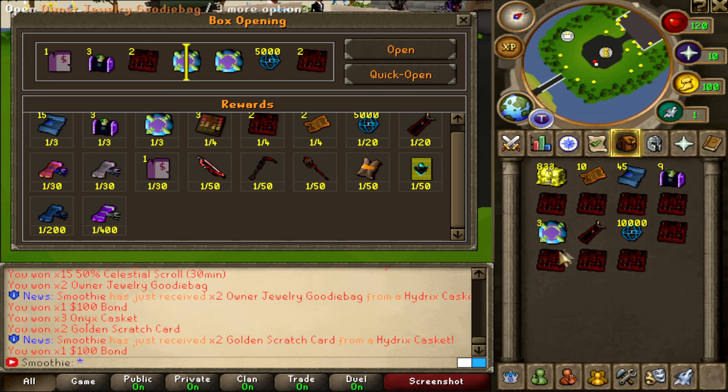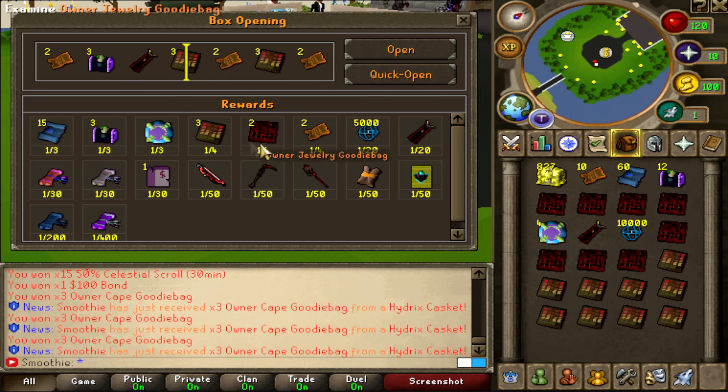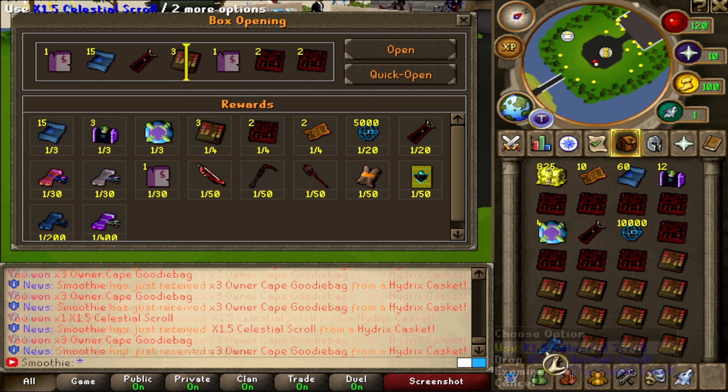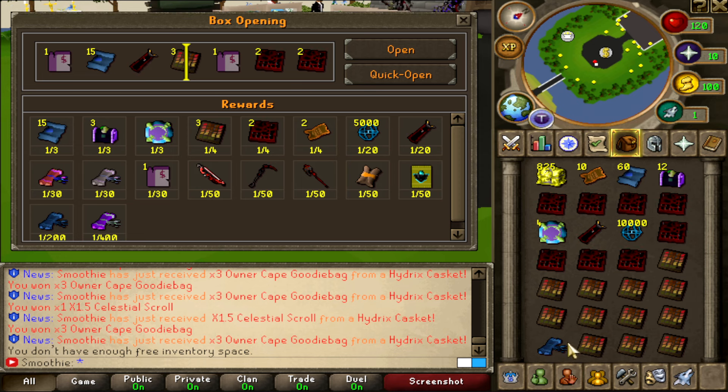A lot of celestial energy, owner jewelry goodie bags — these ones have the same rate, but the jewelry goodie bag is worth like 30 mil more so I'd rather get that one. Oh my god — another celestial scroll! What the heck, that's crazy!